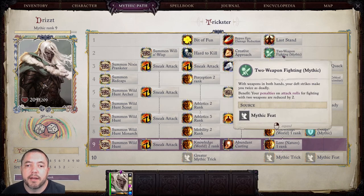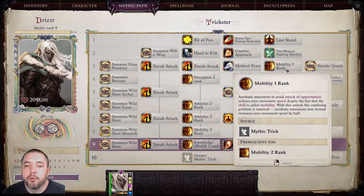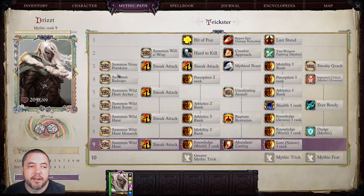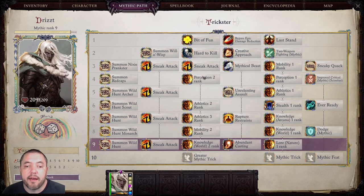At Mythic Rank 3, we're taking Mythical Beasts to boost Gwenevar's effectiveness, and Mobility Rank 1 — which avoids attacks of opportunity and gives a 50% increase in movement speed during battle. At Mythic Rank 4, we've got Perception Ranks 1 and 2, as well as Improved Critical Mythic for Scimitar. This allows you to start taking the Improved Critical chain feats, which is pretty much what you'll take with all your feats from here on out until you have them all.